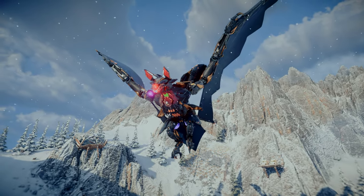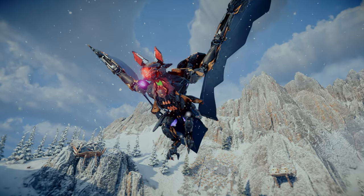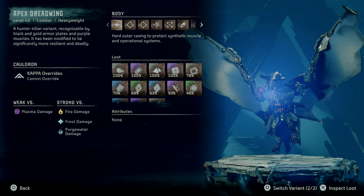Next, we'll take a look at the only other variant of the Dreadwing: the Apex Dreadwing. The Apex Dreadwing is a level 40 combat heavyweight machine, a hunter-killer variant recognizable by black and gold armor plates and purple muscles. It has been modified to be significantly more resilient and deadly. It is weak versus plasma damage and strong versus fire, frost, and purgewater damage.